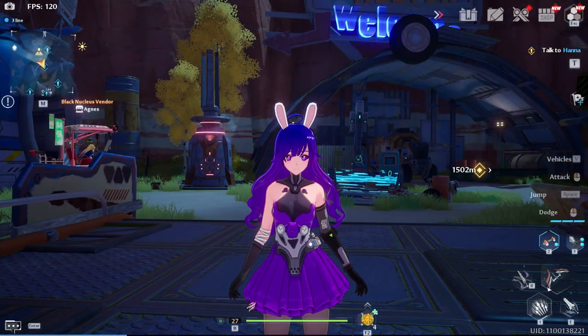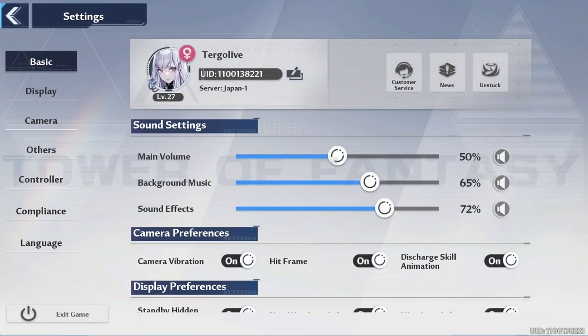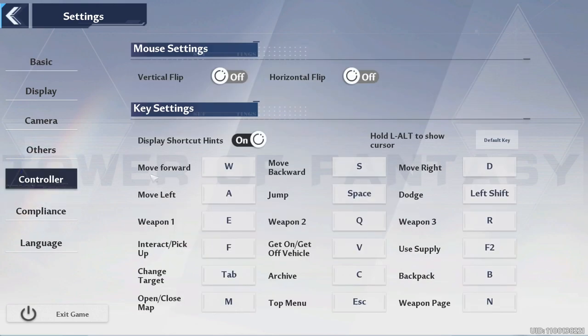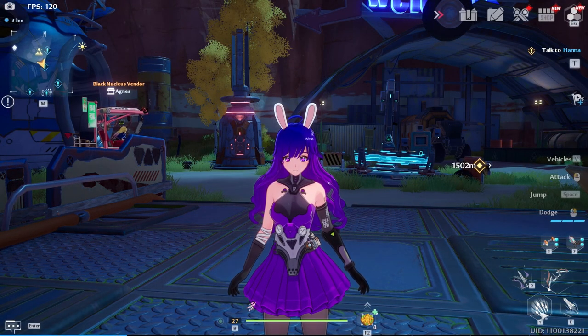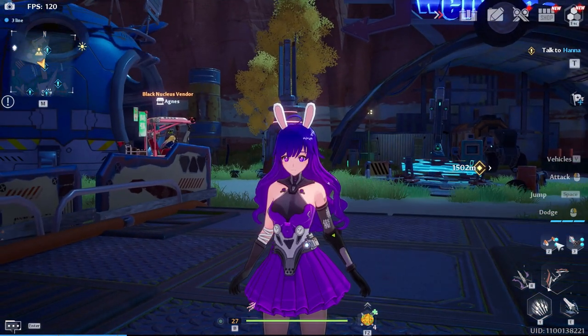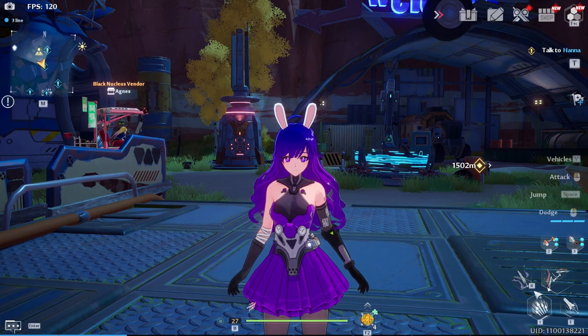One of the most frustrating things for me to understand was swapping between Weapon 1 and Weapon 2, as they have different keybinds and I constantly got confused. But if you go to Settings and then Controls, you will see your keybinds. If you do Show Keybinds, it will display that on your UI so you always know which button to press to get the weapon you want. This mainly applies to people that play on mouse and keyboard.